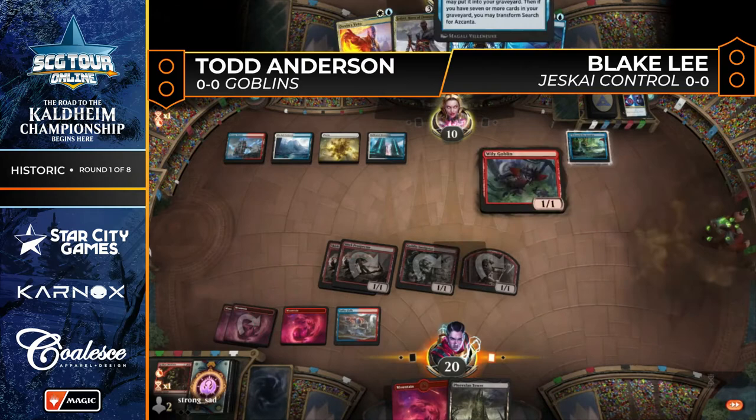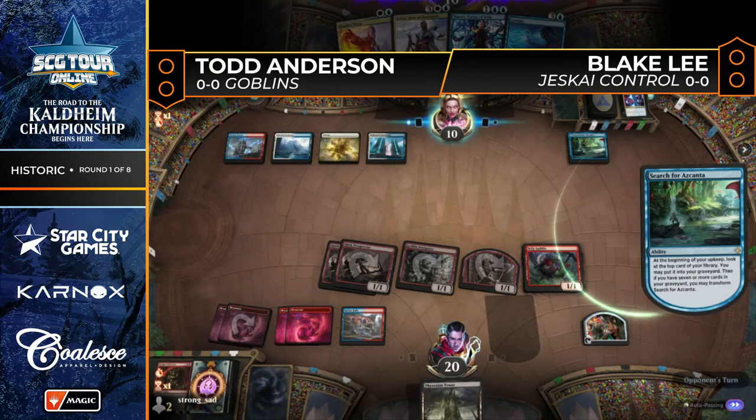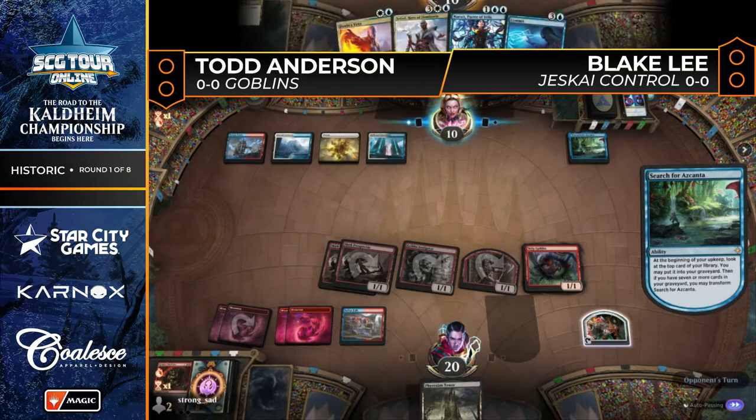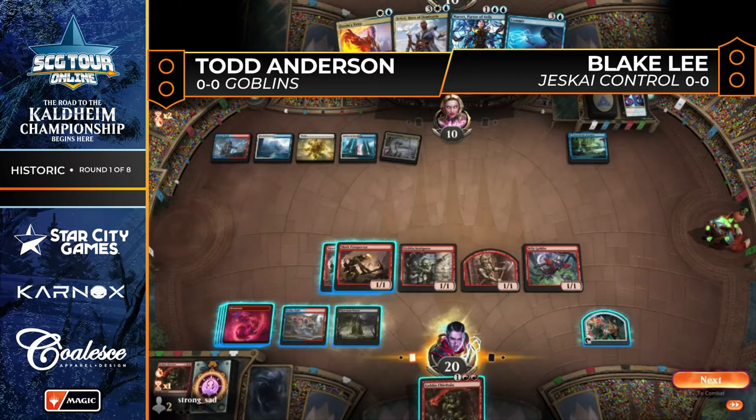Wily Goblin comes down post-combat. Todd right now is kind of just hoping he doesn't run into Wrath of God, which is legal in this format — it was in one of those Remastered products. It is legal for Azorius-based control strategies. Todd is in this situation as a Goblins player where he has five mana and land number six in hand, plus that little treasure token. He'd really just like to draw a Muxus.